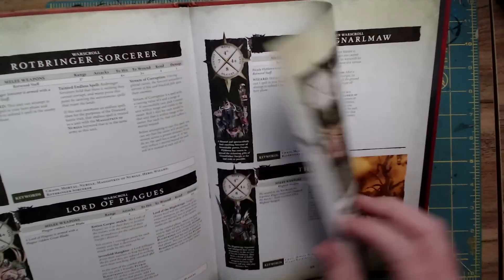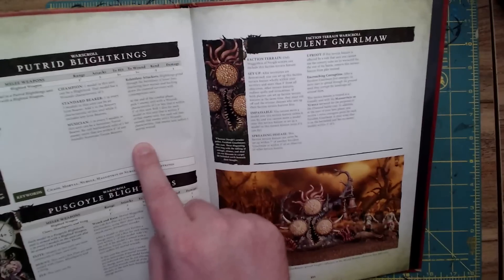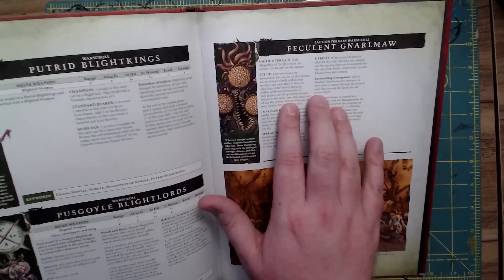We have our new Rotbringer Sorcerer, which I love the model for. And I really want to talk about the Putrid Blight Kings, because they are really the baseline of the army, as well as the Feculent Narumas. Let's start with the Narumas.